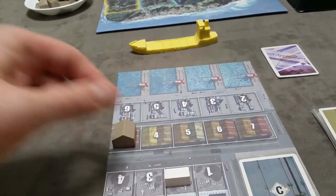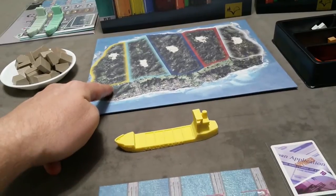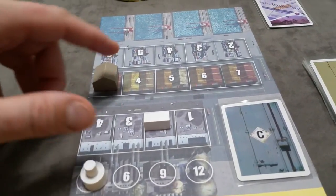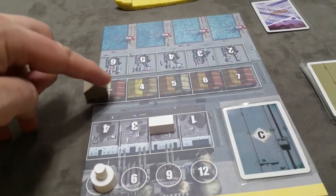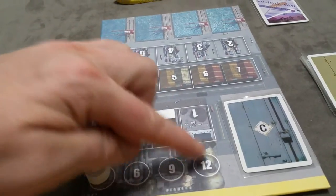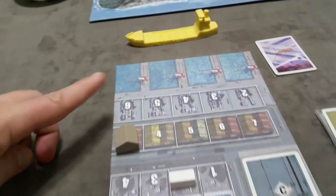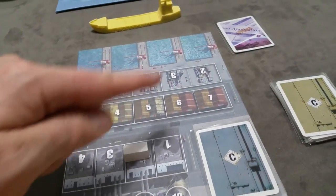If you've got no containers on the island and no containers on your player board, it will repossess one of your warehouses or factory machines — except it will not take your starting one or the next one up. All decisions about which containers, warehouses, or factories get repossessed are made by the player to your right.